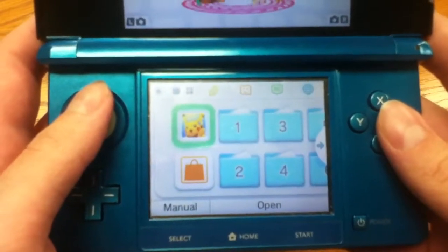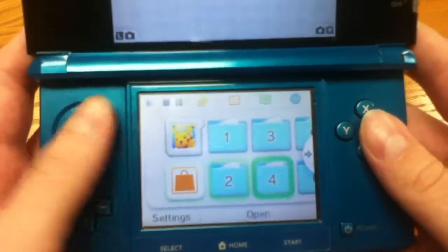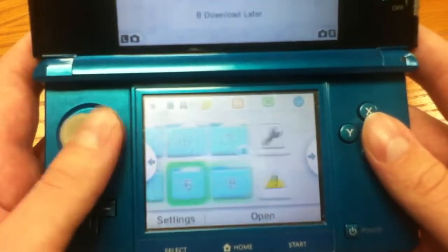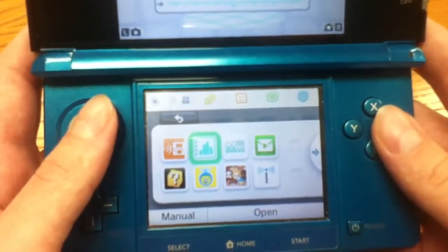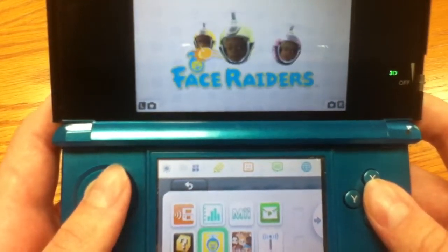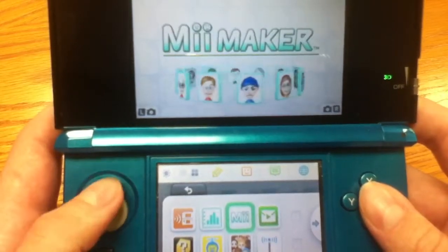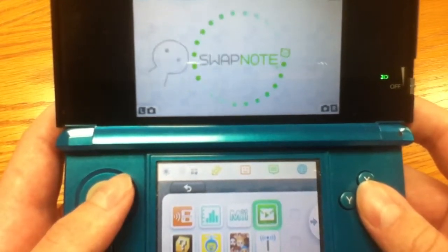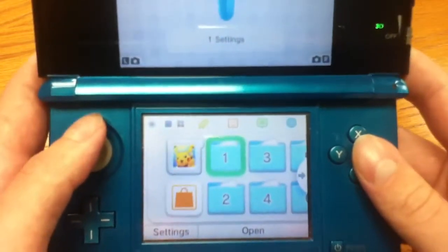There's my new Pokemon Mystery Dungeon: Gates to Infinity that cannot go into a folder. I want to keep these two right next to each other at the end. Right here I have a bunch of stuff that comes with the 3DS: Download Play, AR games, Face Raiders — I only played that once — Activity Log, Mii Maker, StreetPass Mii Plaza, Nintendo Zone, and something I downloaded called Swapnote so you can send messages to other people.